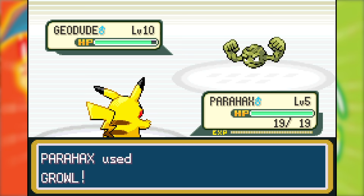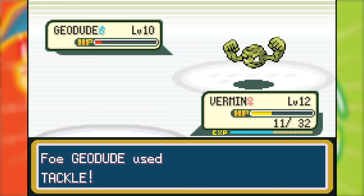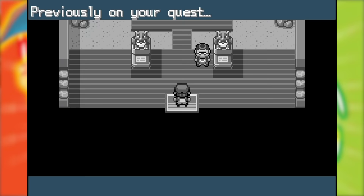I immediately switched to Para Hacks to implement my strategy — killing its attack with Growl while I hoped it would get paralyzed. Unfortunately, it KO'd Para Hacks before Static kicked in. After a very long battle, it looked like Vermin was going to win, but then Geodude got a crit. Turtle came in and finished off the Geodude, but couldn't beat the Sand Shrew due to its Defense Curl and Sand Attack. I gave up partway through to not lose my limited potions.